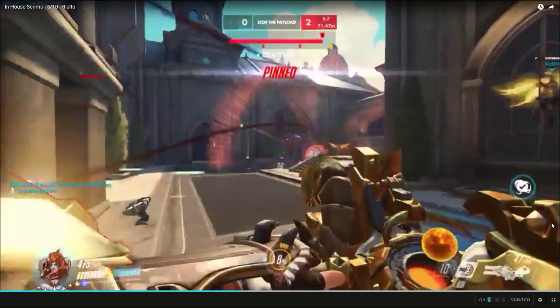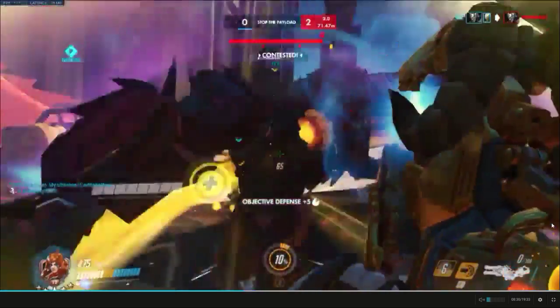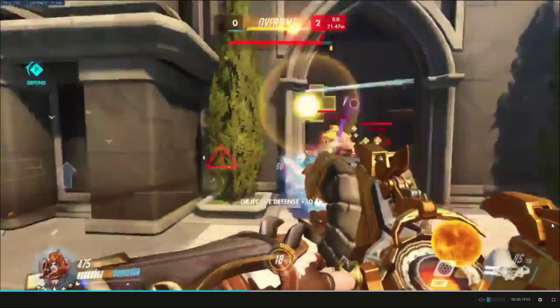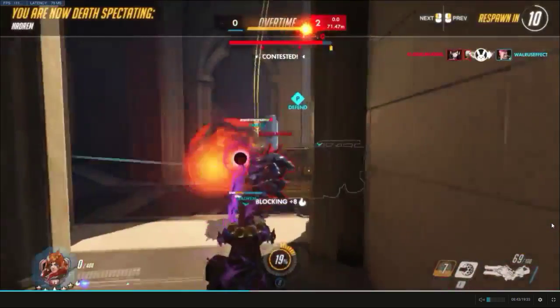Bubbling somebody's charge is huge because you'll save their life and get charge for it. However, if you're far away and he grabs you and you bubble yourself, that bubble still has the same time limit so it can run off before you hit a wall and that just feels bad. A good Reinhardt can maneuver himself so you won't hit a wall until your bubble's up, but I knew he couldn't do that because the cart was right behind me.